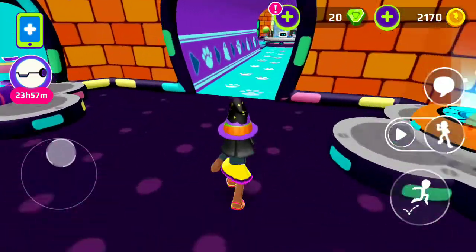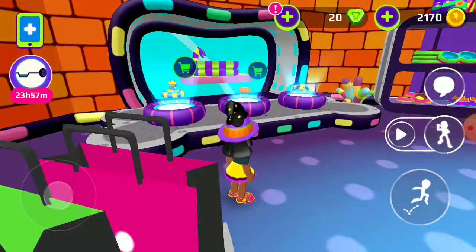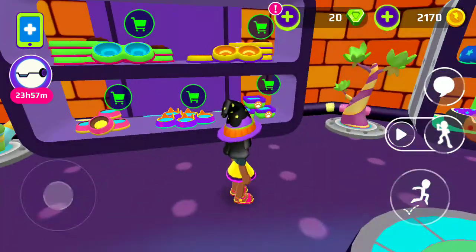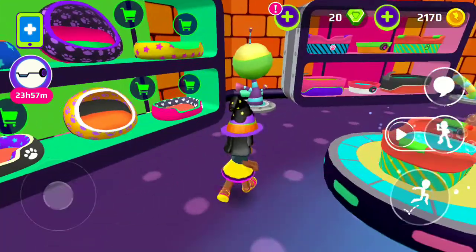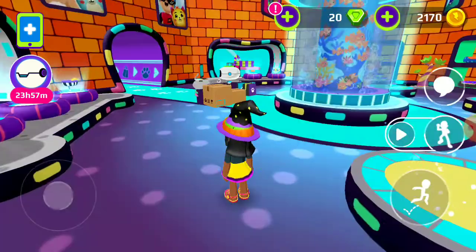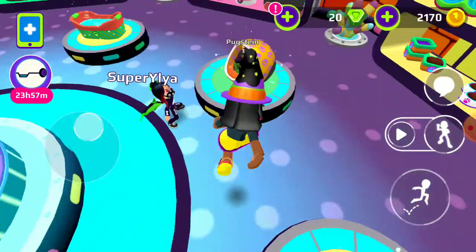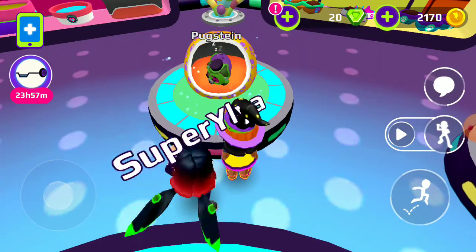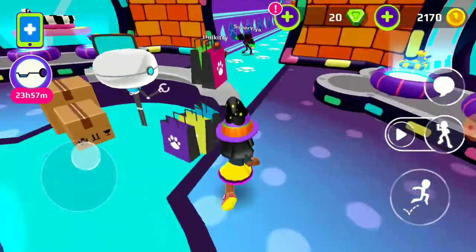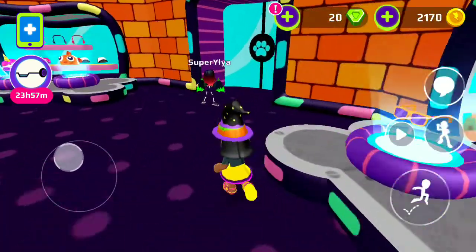And there is another way to go in — let's go. This is the place where we can buy things for our pets. There are balls, footballs. Oh look, it is a Halloween pet — it is a Funstep! Okay, let's go to my house.